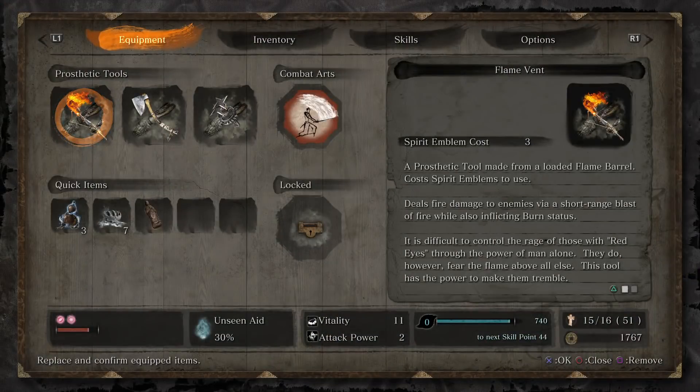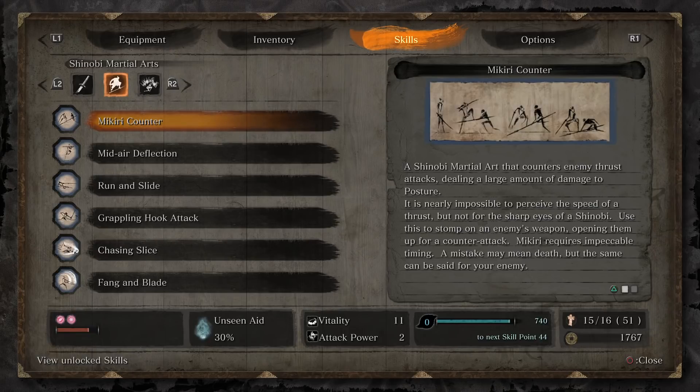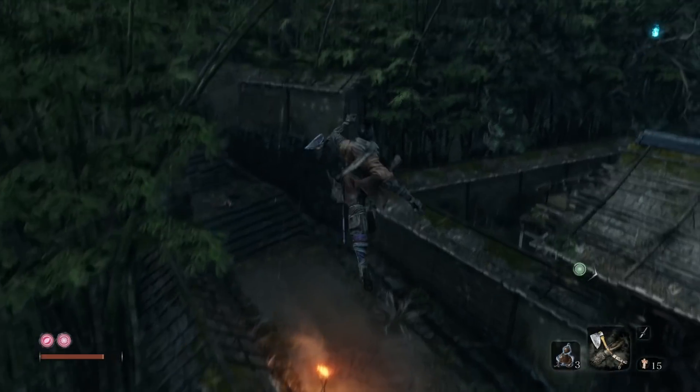Alright guys, so I'm here today to show you how to use the Mikiri counter — this one right here. Basically, when you see the red symbol light up, you just hold forward and dodge into it, and it will step on the enemy's weapon. We're going to use it to beat this mini boss.